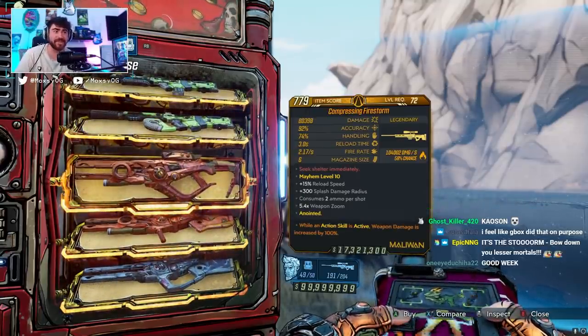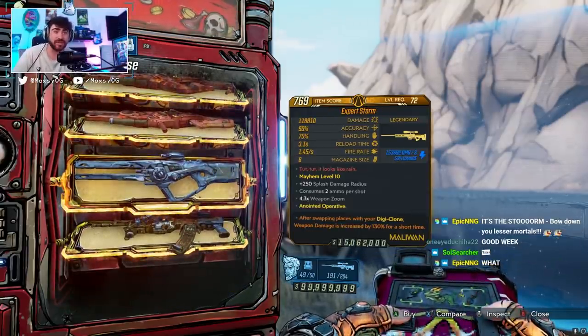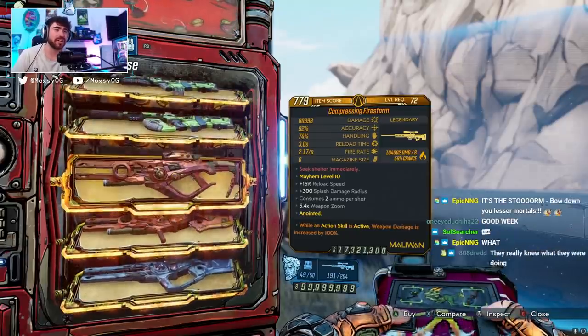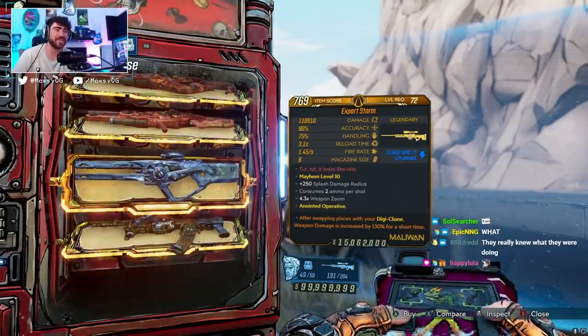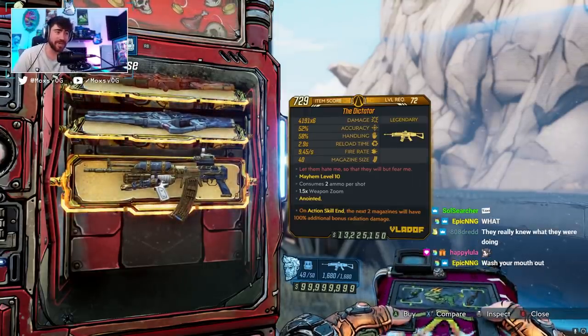I would normally not recommend those to you, but with the sniper buff — it's a 20% buff to all snipers — these might be doing better than you've tried before, so give them a go. I'd recommend a splash-damage anoint for these. And then the last thing is the Dictator — would not recommend picking up this weapon, it's just a worse version of the Monarch.